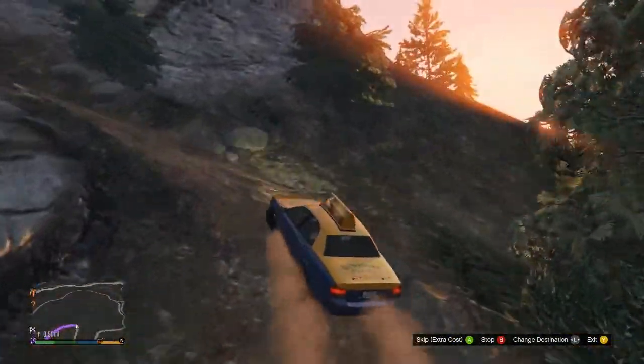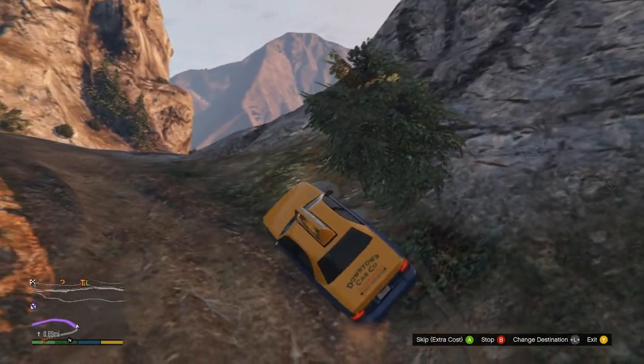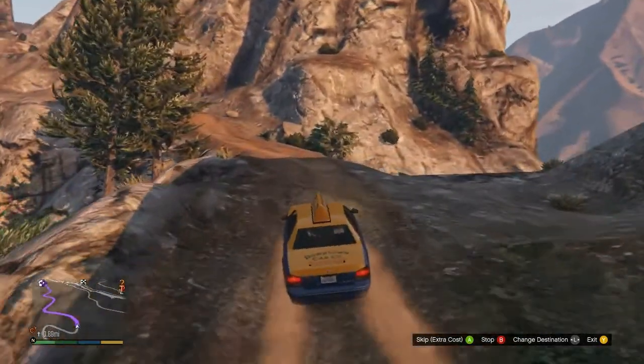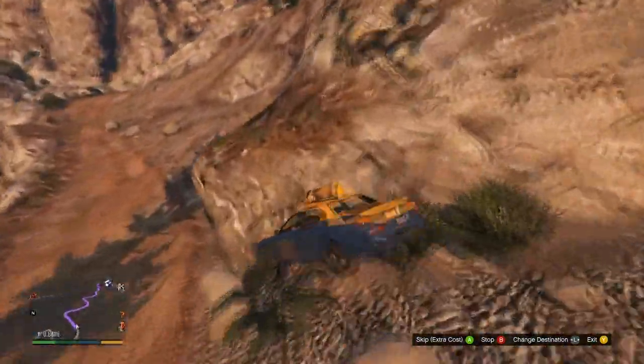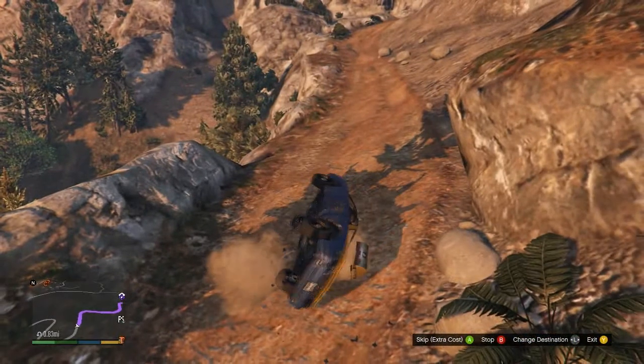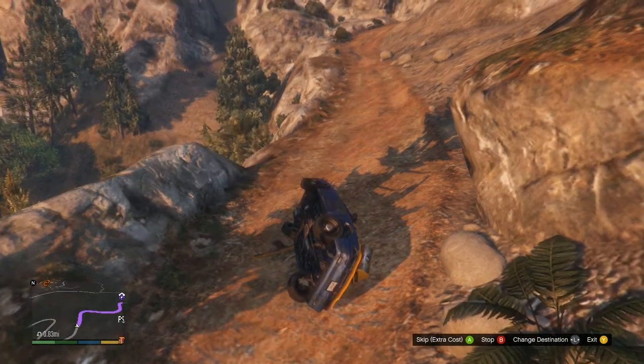The driver will stop to avoid running over the rabbits. Oh no, we're stuck on a rock — oh no, we're going again, okay good. I believe you have to have some rabbits spawn to get him to slow down enough to not drive off the side of the mountain. Are you joking? You're stuck already.